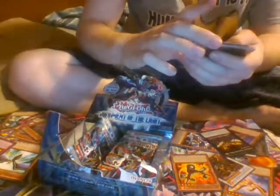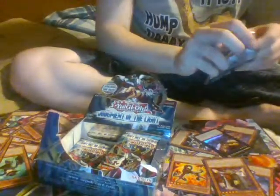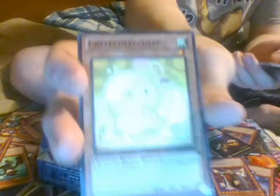Doom Barrel Horror Will of the Wisp. Bujin Regalia the Sword. Super Defense Robot Monkey. Doom Barrel Horror of Ghoul. And we got Confronting the Sea. The Atmosphere. XYZ Agent. Brotherhood of the Fist Caribou. Super Defense Robot Elephine.